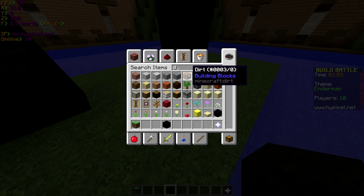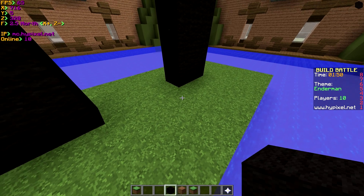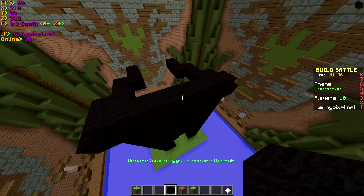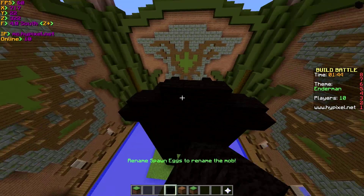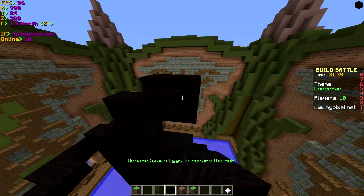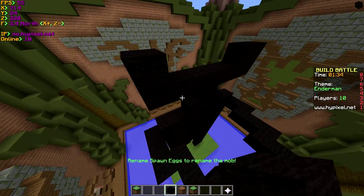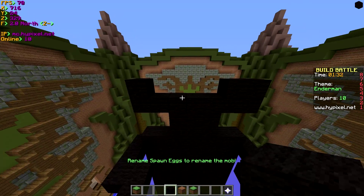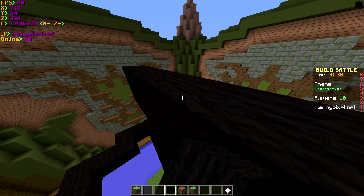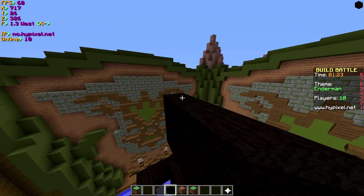Let's do some dirt, and then we'll get some grass as well. But first, let's make the head, because I'm seeing here that we are short on time. All my builds always end up looking really bad — they look really fake and unrealistic. Well, me and Minecraft are never going to look really realistic. But still, they look extremely weird.